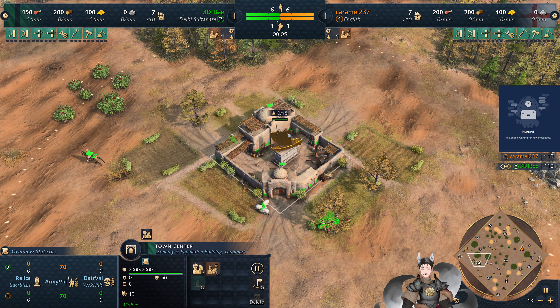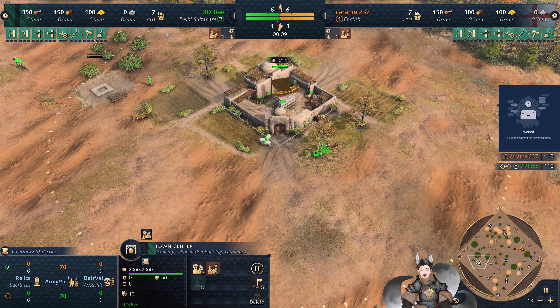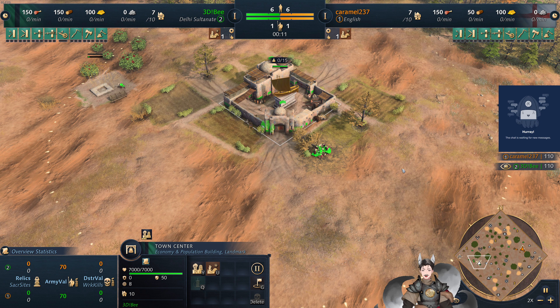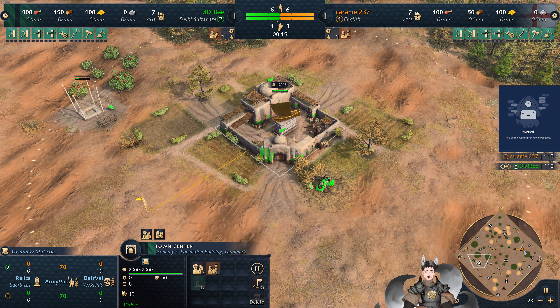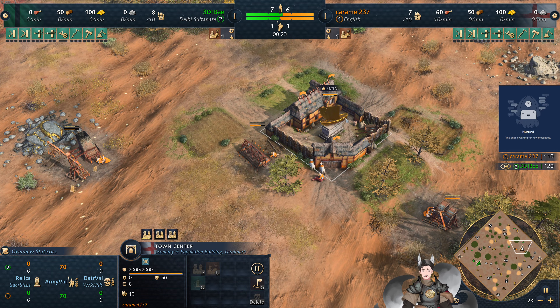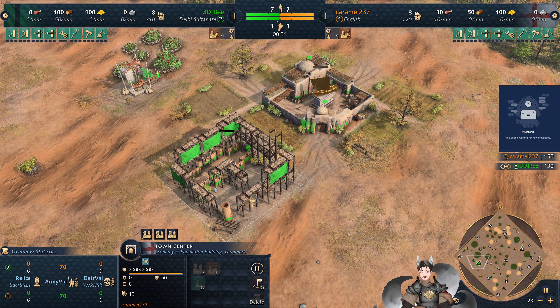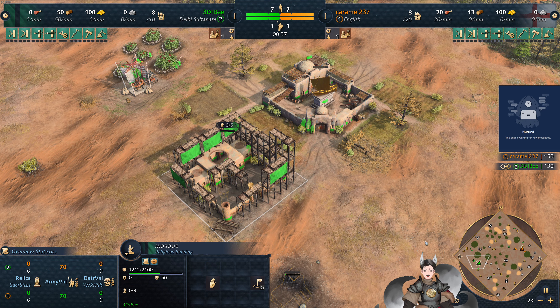Greetings everyone, and Grade here for another H-Pars 4 replay. Spawned on the top or bottom left side as the green Delhi Sultanate, we have 3D-B. Spawned on the top right side as the orange English, we have Caramel237. Delhi Sultanate versus English.